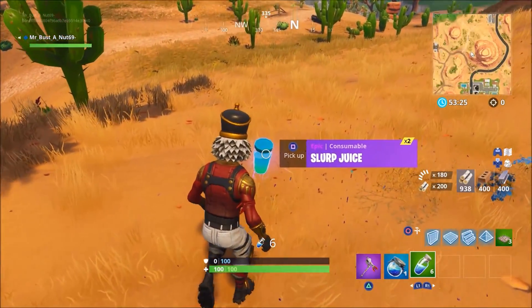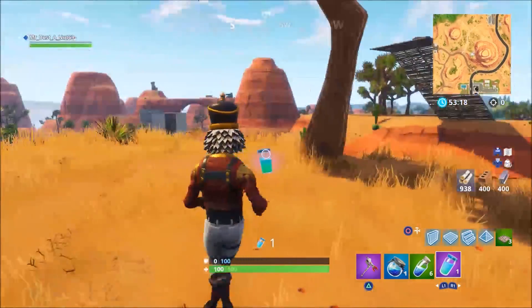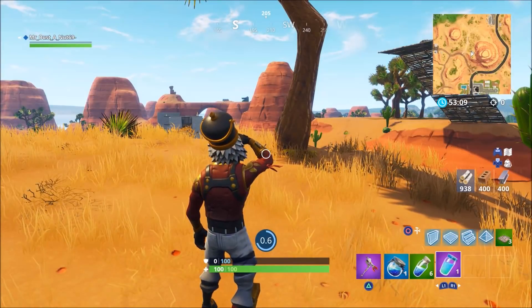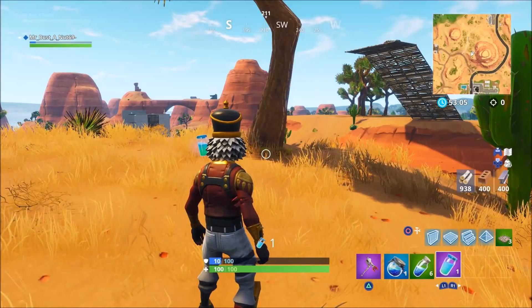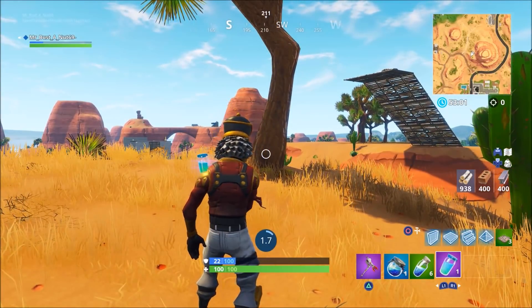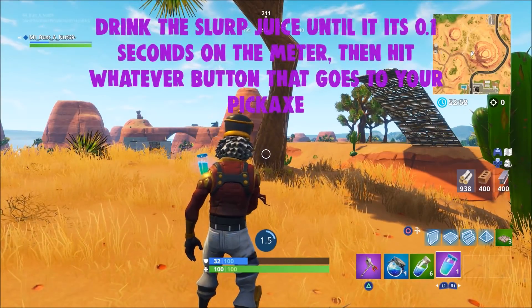It's a really cool glitch, you guys should definitely try it out, but this glitch is going to require some timing. Once you do get your slurp juice, you want to go ahead and hit RT, or whatever button, to actually drink it, and the second it hits 0.1 you want to go ahead and switch to your pickaxe quickly. As you see there, I basically used the slurp juice and I actually still have one in my inventory.